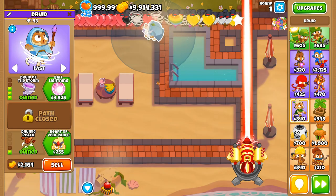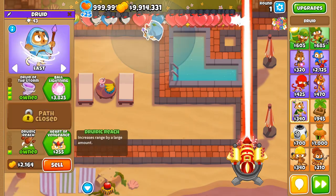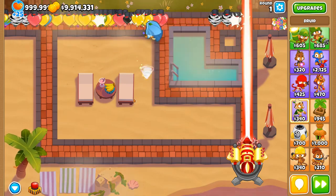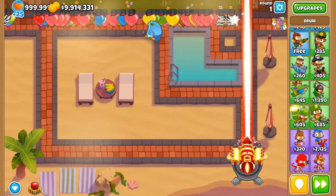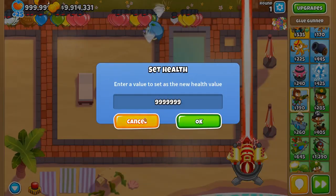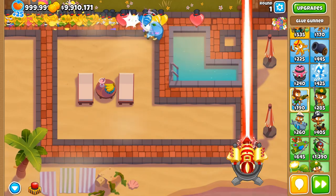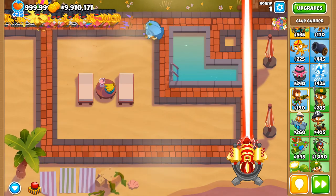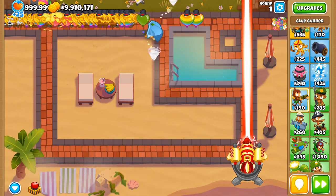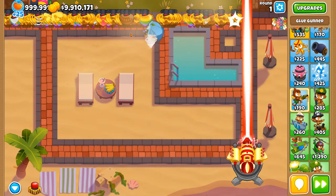3-0-1 is usually the way to go for a Druid — just a little bit of extra range so that it can initially start pops a little sooner. Then you would have something like a 0-3-2 Glue Gunner in order to slow down the regrows even further so that they are able to regrow even more. There's so much going on that you don't even see the tornado spawner from the Druid himself.